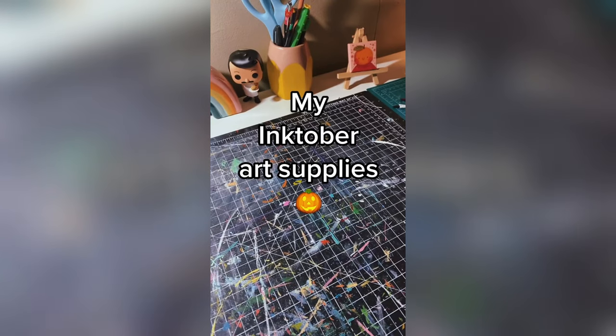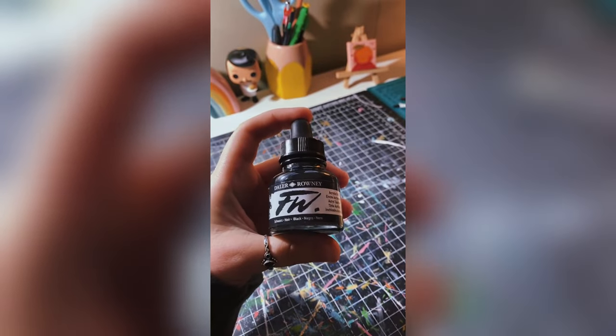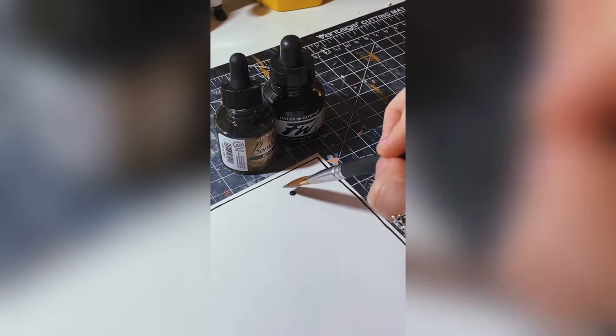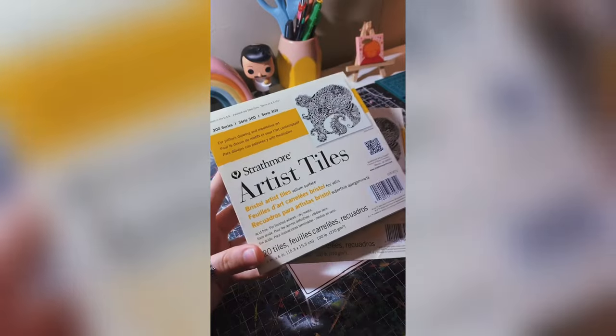It's Inktober and here are the art supplies that I'm using. First, I've got this Dr. Ph. Martin's Bombay ink in sepia, and then a Daler Rowney ink in black. I absolutely love working with these inks — you can get a nice gradient with them, you can layer them, and they're super super opaque, which makes them really fun to work with.